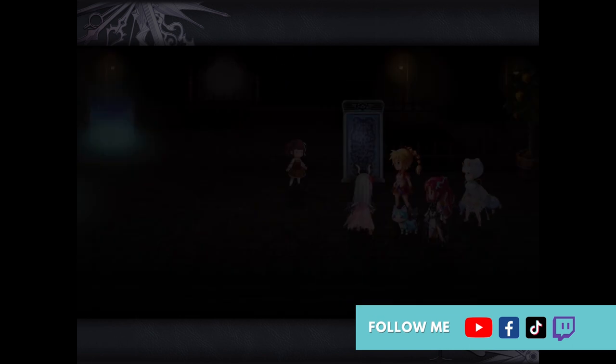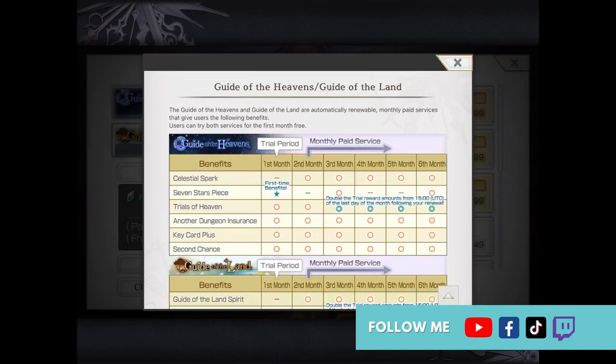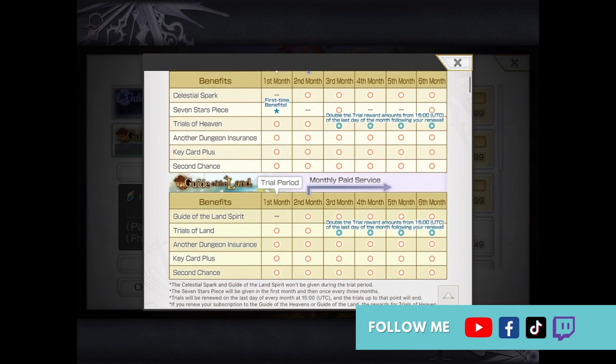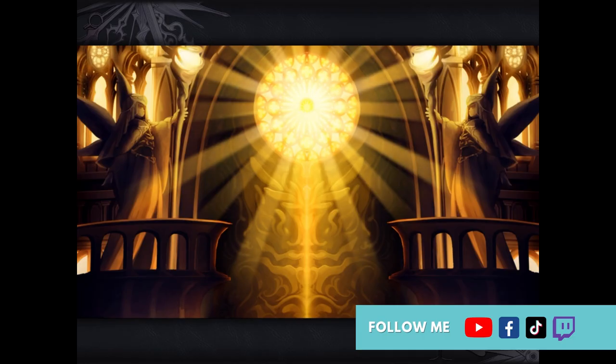So what is the verdict? Would I recommend subscribing to the Guide of Heavens? Here's the first reason I'd say no: you're paying a considerable amount of money every month for a game that's essentially free. What I love about Another Eden is that it lets you become extremely powerful without paying a cent. There's countless evidence on YouTube of players beating even the most powerful bosses with free units, and although it's gacha, there's still a chance to get lucky.